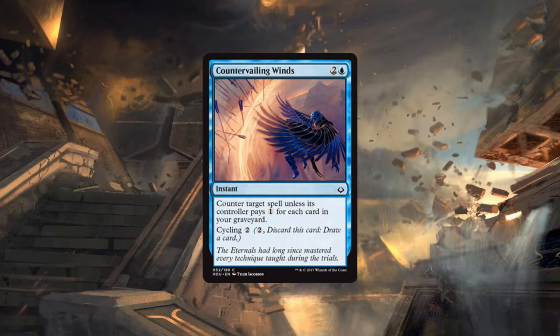Next up is Countervailing Winds — almost like Circular Logic. For two and a blue, three CMC, you get an instant: counter target spell unless its controller pays one for each card in your graveyard. It also has cycling two. The main difference from Circular Logic, which was a standard all-star, is that it has cycling instead of madness.